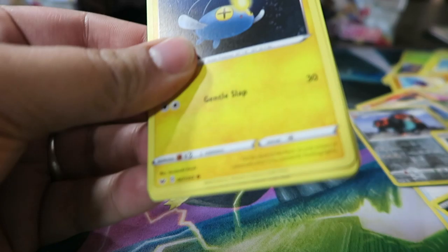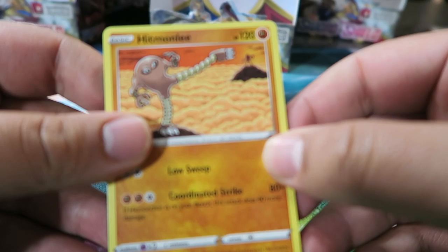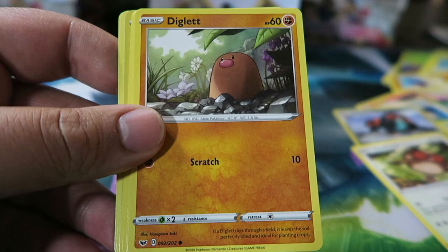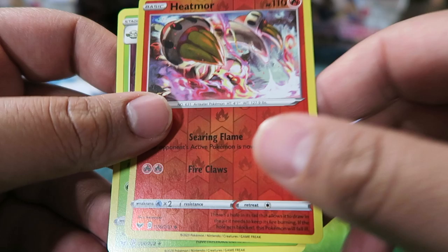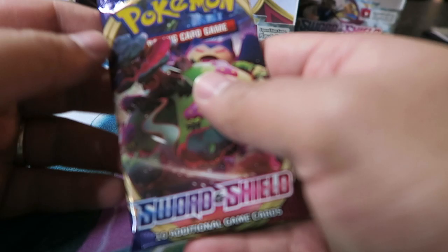Last two packs — let's see if we get something nice. Pack: Hitmonlee, Rare Candy, Lucky Egg, Chincho, Diglett, Water Energy, Ferroseed, Goldeen, Roselia, Heatmor, and Whimsicott.